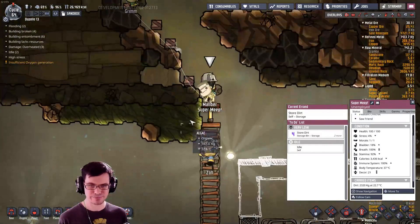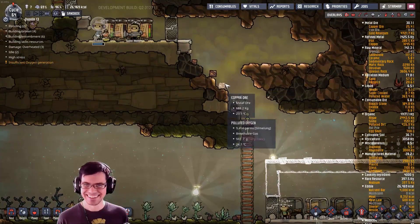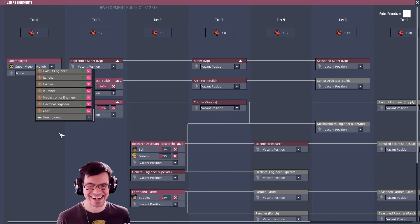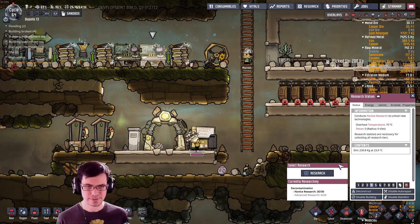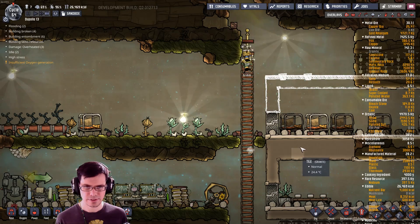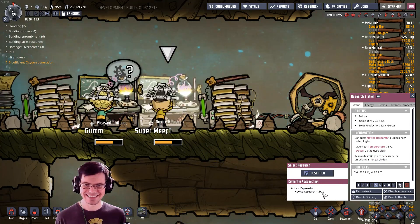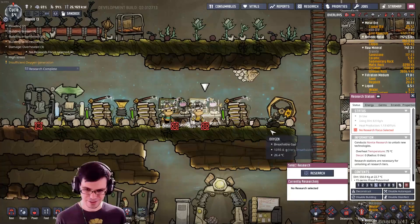Super Meep is awesome. Bubbles doesn't even know what to do — she doesn't have a job anymore. Now, wouldn't a good job for Super Meep be a researcher? He does like everything, doesn't he? Except for being unemployed — apparently he doesn't like that. I just want to see how fast he researches something. Give him the research. Bam! Look at that — we've already gone through so much. Are you kidding me? Meep has shown up with his superior knowledge and is solving all the mysteries of the colony in one go!